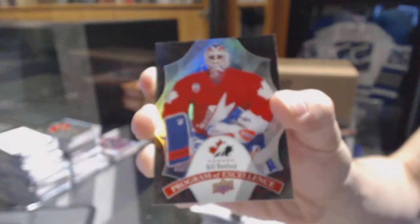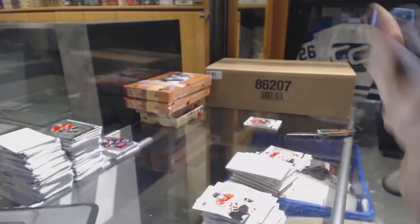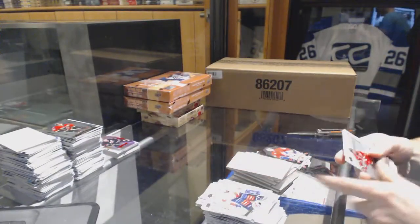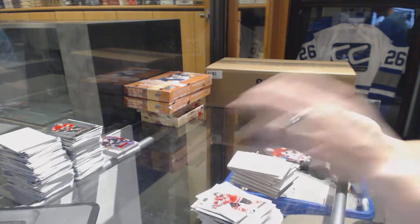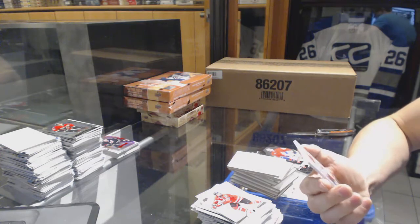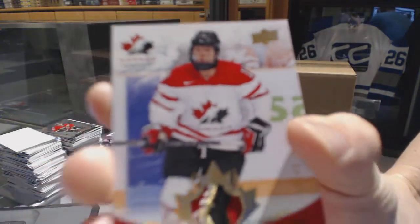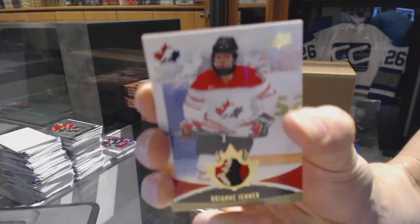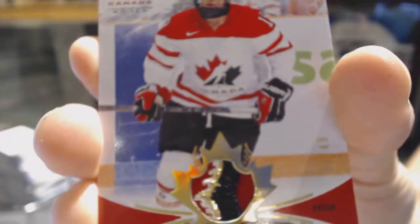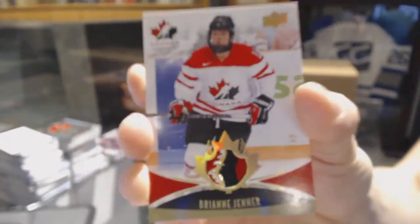Program of excellence for the Edmonton Oilers, Bill Rantford. Now for the thick one, we've got — oh, that's a pretty filthy patch. We've got a patch number 37 of 49, which will be random between everybody — Breanne Jenner. Breanne Jenner out of 49, base patch.